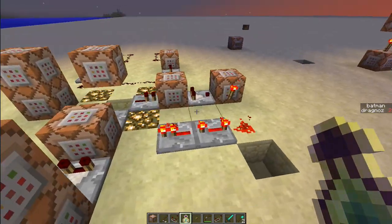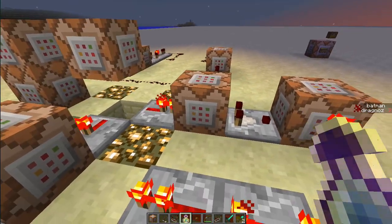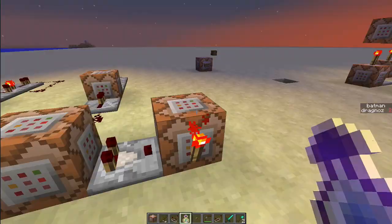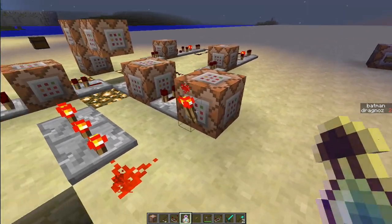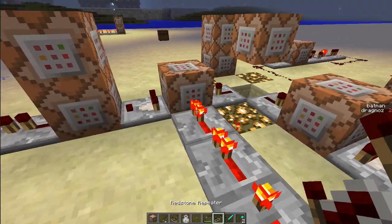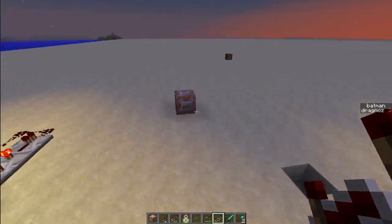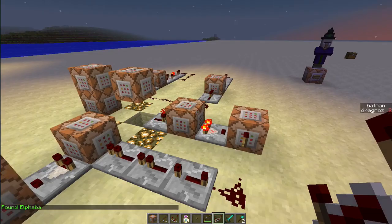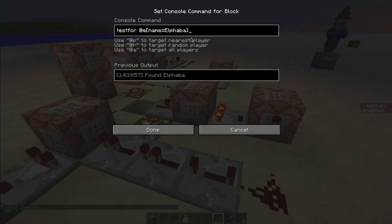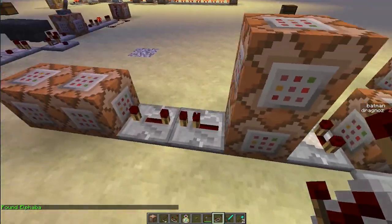The way Alphaba works is I'm testing for an entity named Alphaba. When she is found, she turns on this comparator. This command block is empty — it can be any block. It turns on, which turns off this torch, which then turns off this signal. So if I spawn her, you'll see it now turns off this torch. The moment she is killed, she's no longer found, which turns off this comparator, which turns on this torch, which then runs this whole sequence.